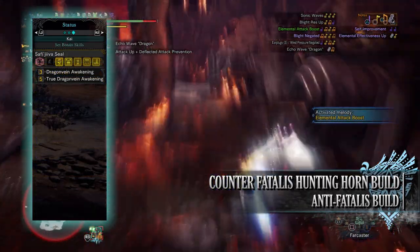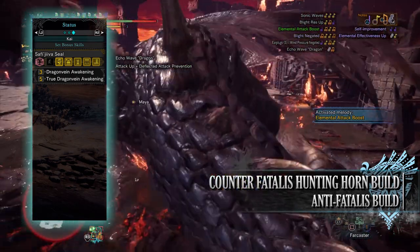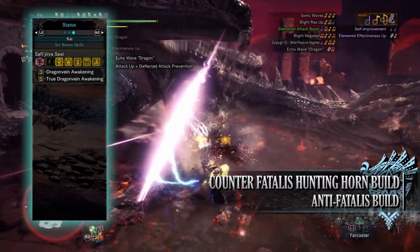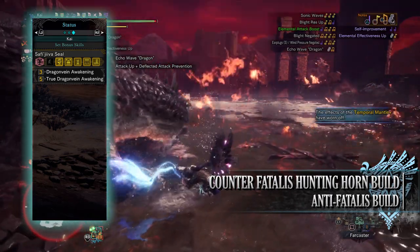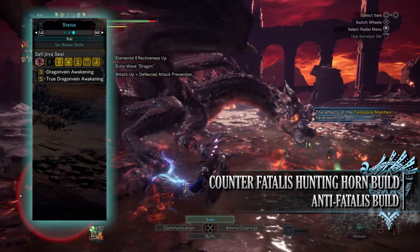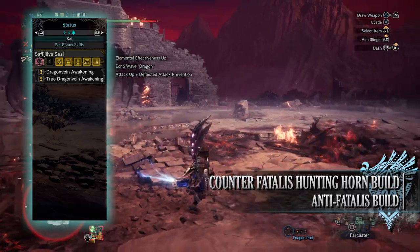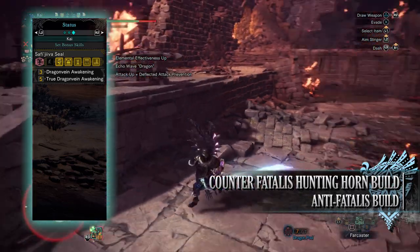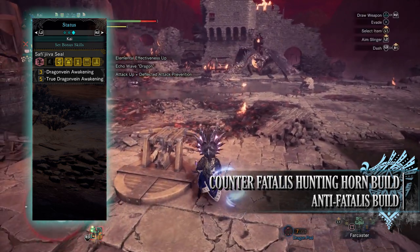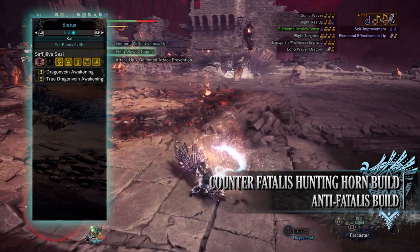For the set bonus, you'll have the Safi'jiiva Seal — True Dragon Vein Awakening. This is a buff that kicks in whenever you have your weapon drawn, granting increased base affinity as well as elemental rating. However, there is a downside: with each swing of the weapon it will drain a portion of your health, which can leave you at risk — especially if you take a hit when you have a large portion of red health on your bar. This health drain can be negated slightly with the health regen augmentation, and should you continuously attack a monster for a short time, the True Dragon Vein Awakening will actually initiate a heal, healing you for the health it drained.